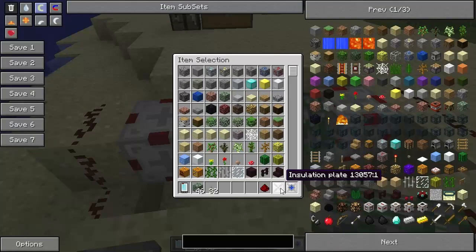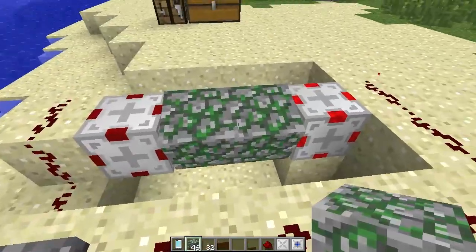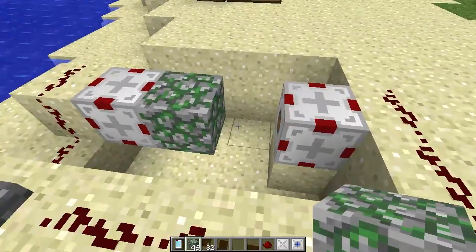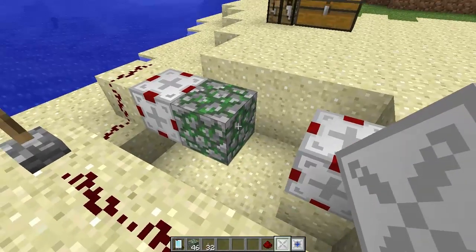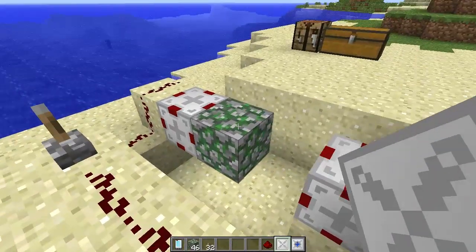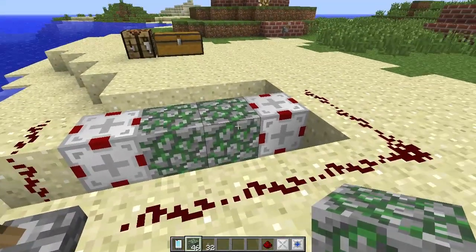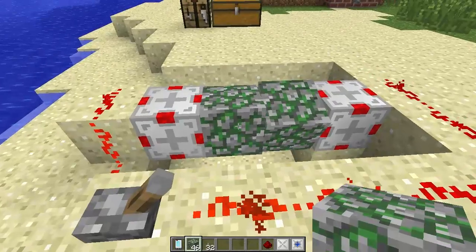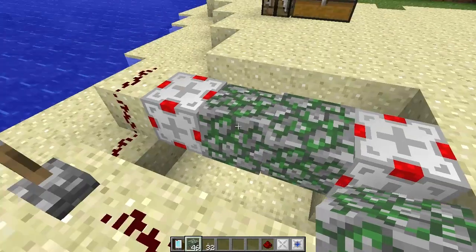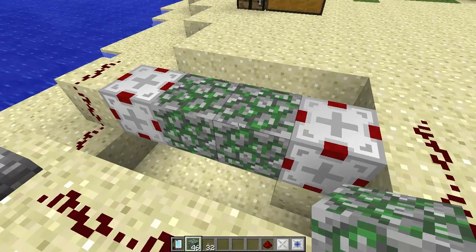So now we'll have a look at the insulation plate. If it's rotating or still doing its thing, you cannot break the blocks - you've gotta wait for that to finish, and then you can break them. The thing I wanna show you is: if you've got two different rotation blocks and a block in the middle, and you put one of these insulation plates on it, then activate the switch, you can see they are actually turning different ways. Basically, the insulation plate stops two blocks that are right next to each other from connecting, so they become separated from each other.